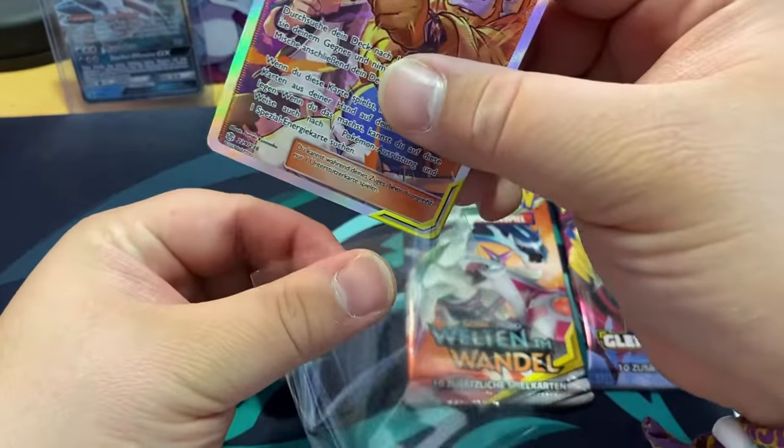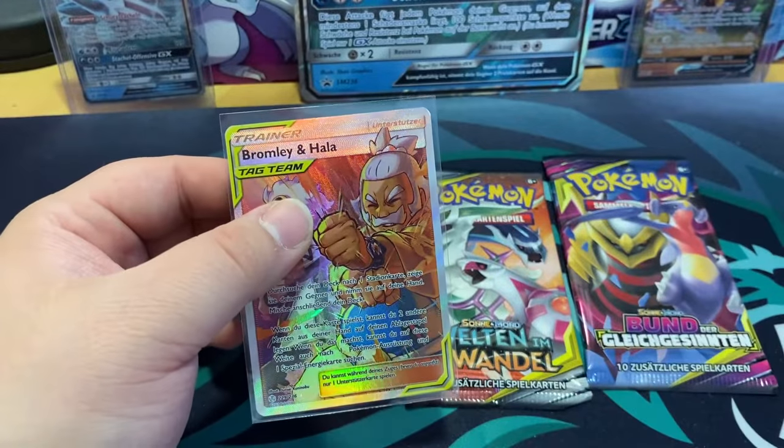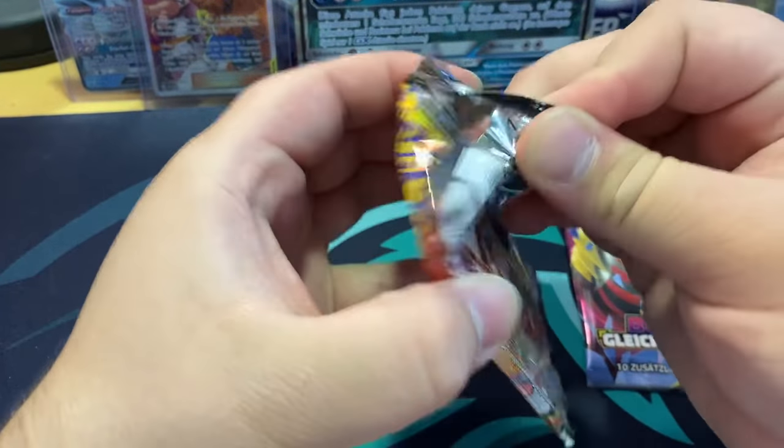Onyx — come on — oh wait, we actually got something! We got Guzma and Hala full art! We actually managed to pull something — I was getting worried. It's not a Pokemon card but this is also something good. So yeah — two packs left, let's hope for at least one more good card.